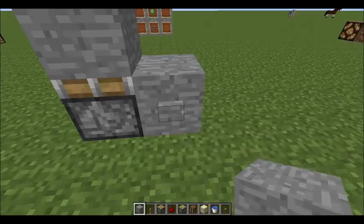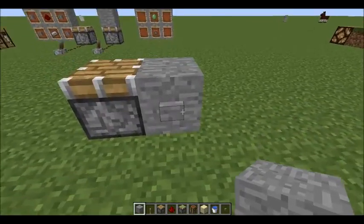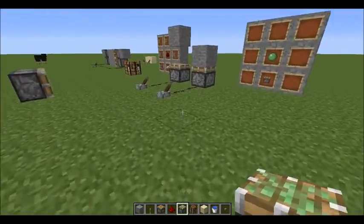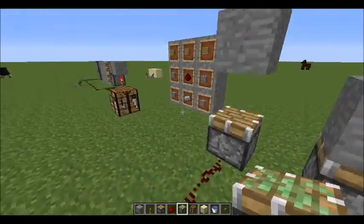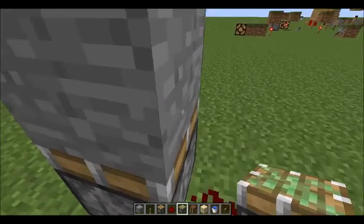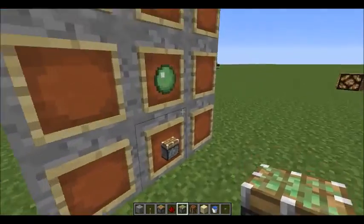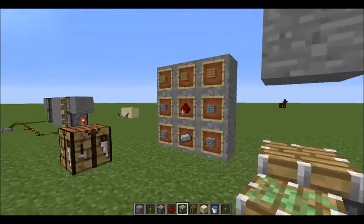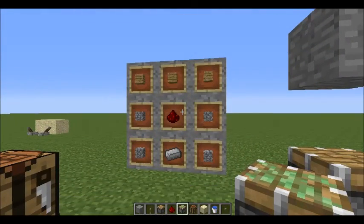That's a use for it if you're not able to fly. Sticky pistons are more useful, however they're harder to get because of the slime ball. It takes one slime ball and one piston to make them — it's pretty cheap.